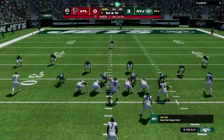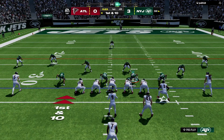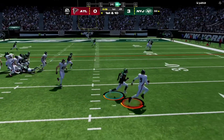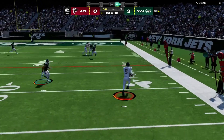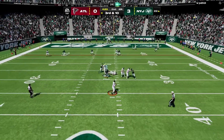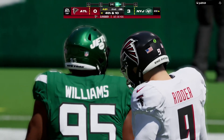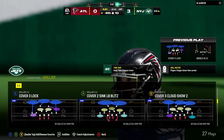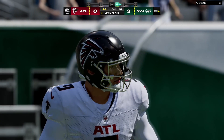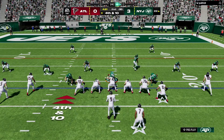Now in Jets territory, first and 10 at the 32-yard line. Ritter headed right off the option, goes out of bounds, Ritter to throw and that will be incomplete. Problems on third down so far in this first half — relatively small sample size, but they're now 0-for-3. The league average is somewhere around 40% on third down for offenses.